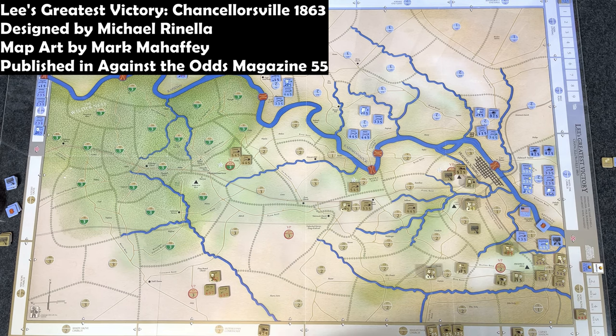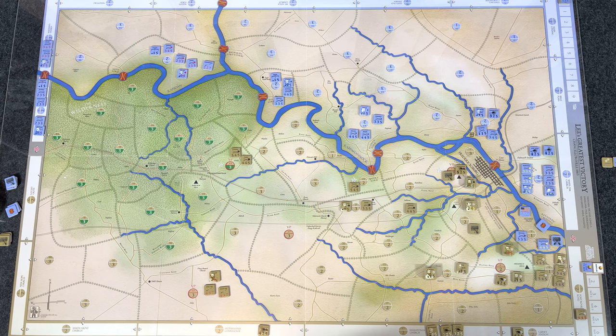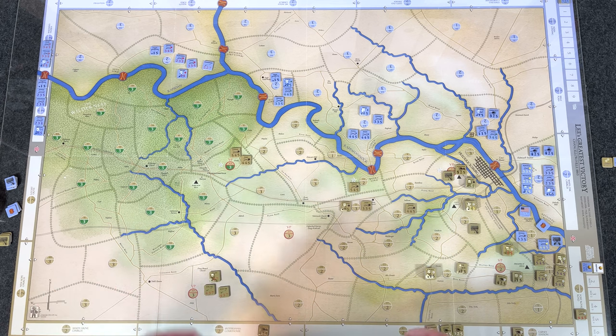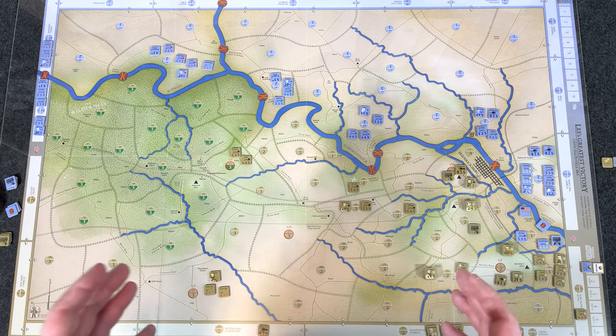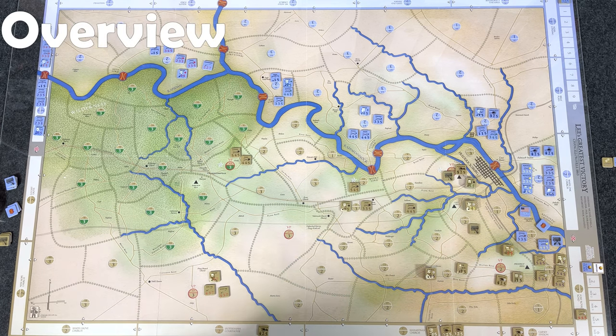Hey everybody, Wayne here. In today's let's play we're going to do a tutorial playthrough of Lee's Greatest Victory: Chancellorsville 1863, designed by Michael Rinella and published in Against the Odds Magazine number 55. This video will probably just cover the first turn. The game is broken up into six turns, so there's quite a bit of action during each turn. I do have an unboxing video for this game already, and I'll have an overview and review video coming a few days after this. We'll do a little overview first, explain the map and units, then dive into the actual playthrough.